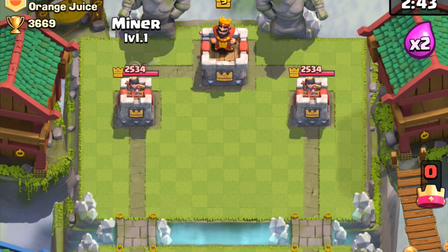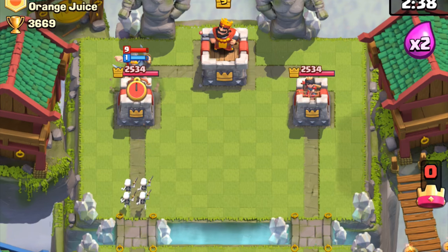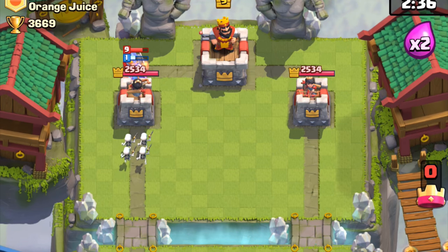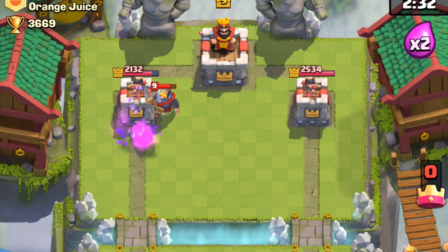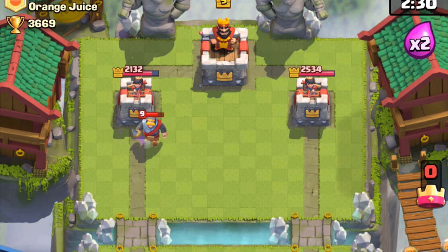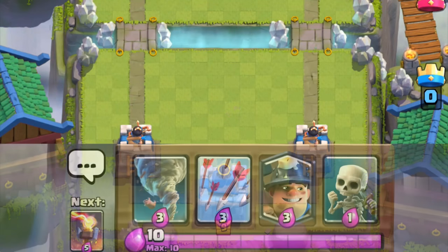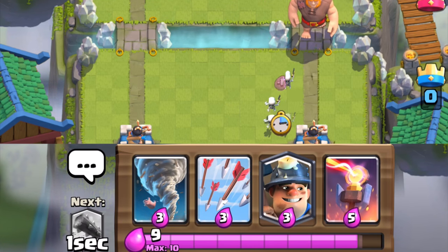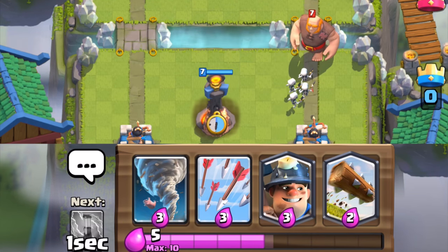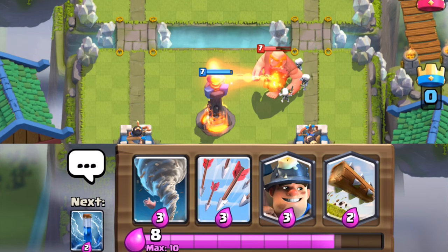If your enemy doesn't have the log on hand, a miner and skeletons are really annoying. Despite the knight countering the miner, those skeletons still make it to the tower and deal 400 damage for just 1 elixir. It's an effective combo if their only answer to your miner is the knight. I've had players zap my skeletons because of how annoying it is. There are so many functions to this card.